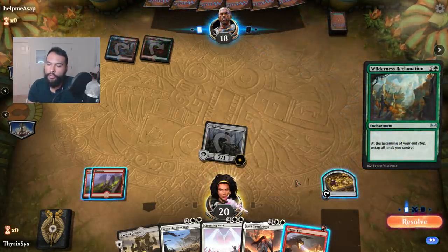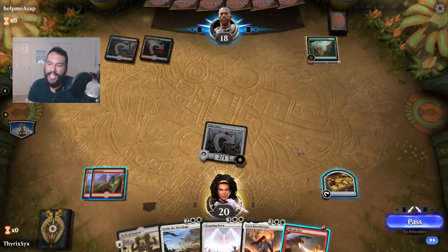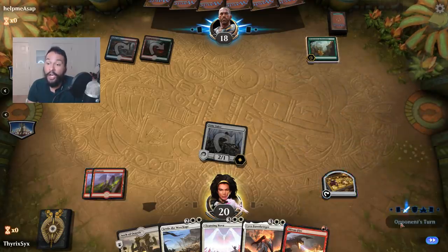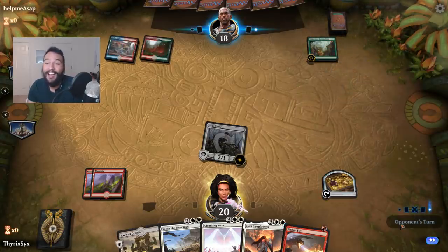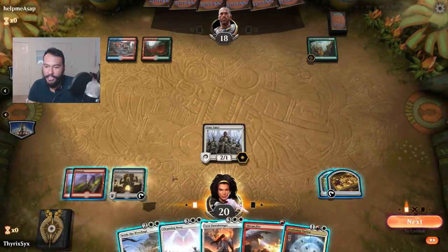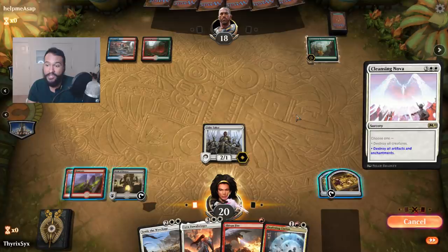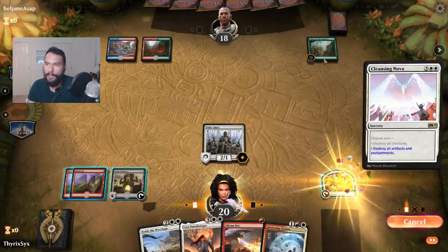Wilderness Reclamation — go fart yourself. We're going to Cleansing Nova to blow — oh, they have a Negate, don't they? But Tithe Taker! Ha ha ha. If my opponent does have a Negate, it's going to be eaten by Tithe Taker here. And that is why Tithe Taker's great. Obviously they can still Spell Pierce us, which would suck, but this is absolutely worth it.